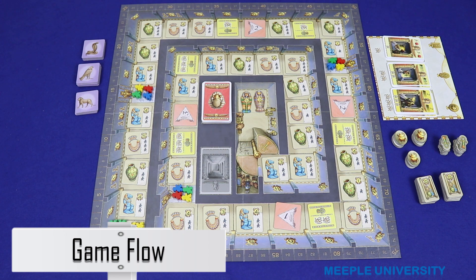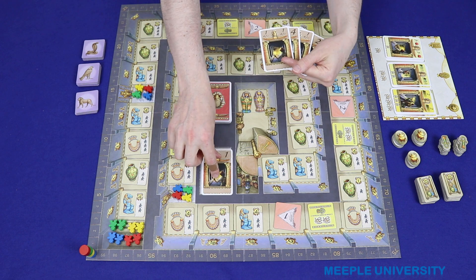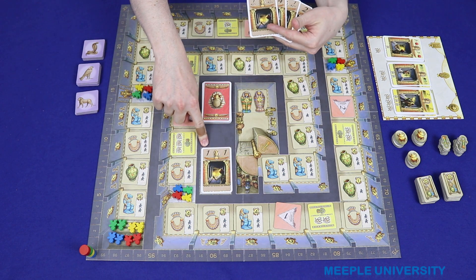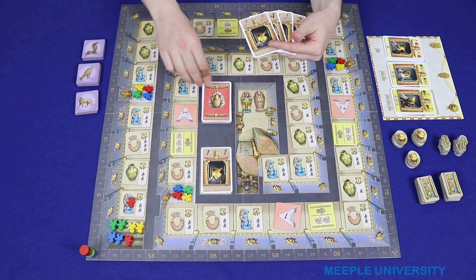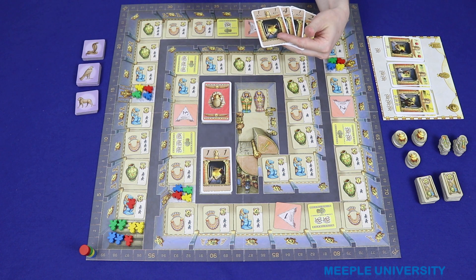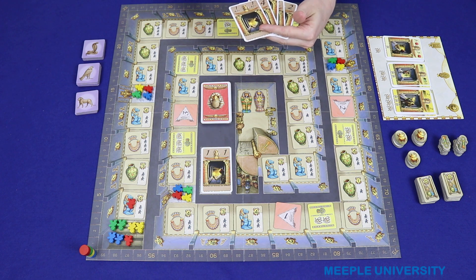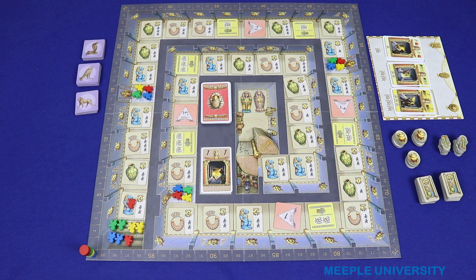Each player's turn takes place as follows. The player plays a card from his or her hand and then moves one adventurer exactly the number of spaces shown on that card. Then the player, if possible, activates the location that that worker landed on. Then the player draws a new card back up to five. Play then passes to the next player and moves clockwise around the table until the end of the game.